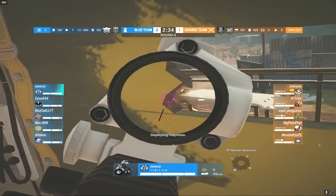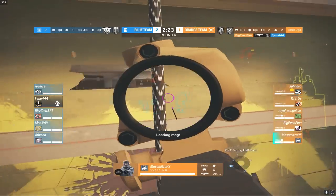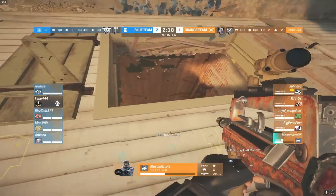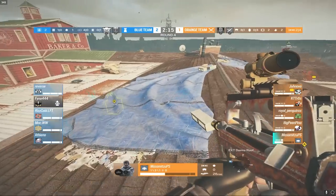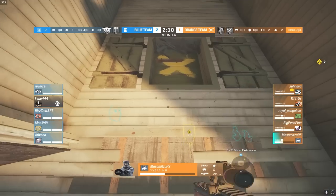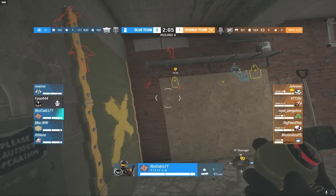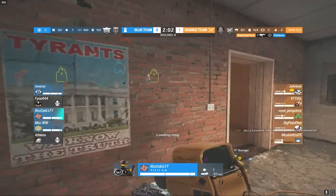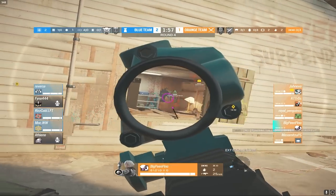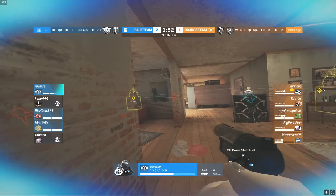Reverse picks the master bulk right now. Pina gets a kill onto Feno — there's some team damage as Pina shoots Maz down to about half HP, unfortunate. Ice Cold drops, potentially going for a flank, as a lot of people are rappelling on the master bulk. Pina with another kill on the big window, going for three onto Reverse — he docks himself back up to full HP.